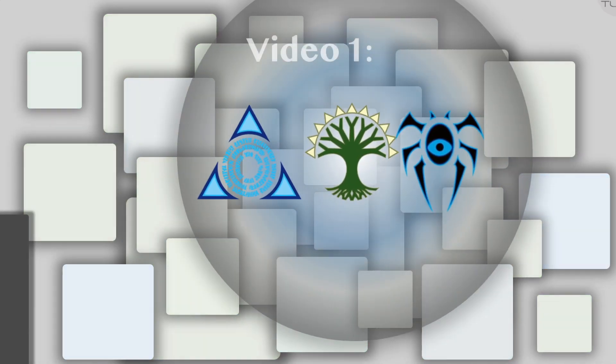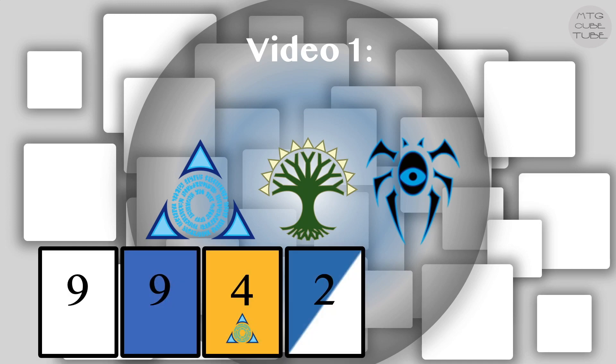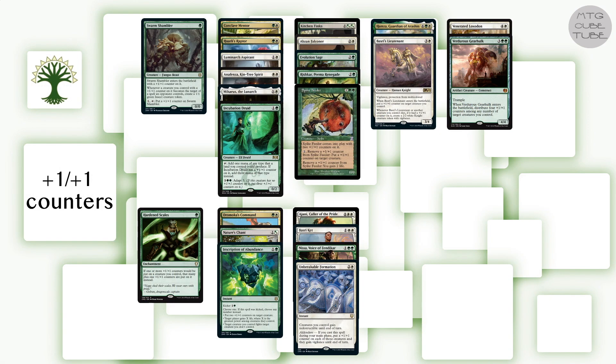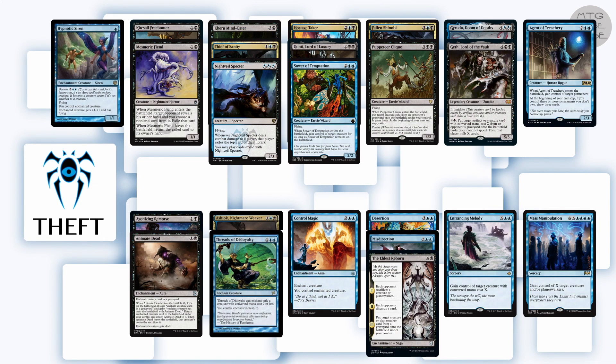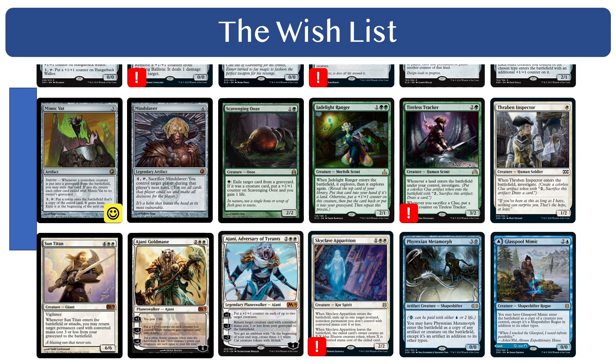We then chose the strategies for Azorius, Selesnya, and Dimir, and for each of those guilds we made a collection of 24 cards that form the core of the guild's strategies: four multicolored cards with a signpost function, two hybrid cards, and then nine cards from each of the guild's colors. Here you see the collections we made for Azorius Blink, Selesnya +1/+1 counters, and Dimir Theft. After assembling all the guild collections we'll have room left for 10 cards of each color to patch any holes or to add some cards we like. To that end we started a wishlist of cards that didn't quite make it but that we want to keep in mind going forward.